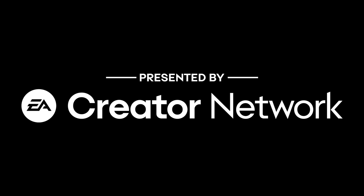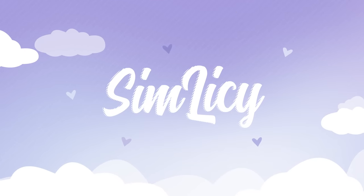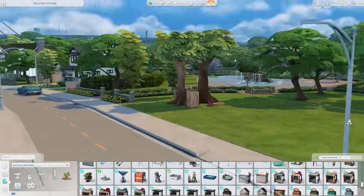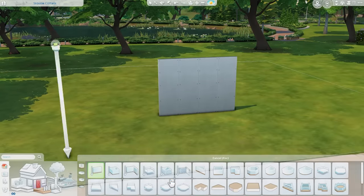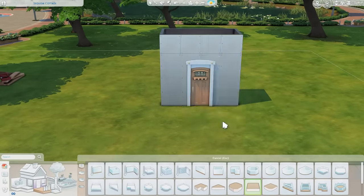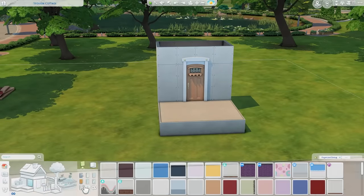This video was made possible by the EA Creator Network. Hi guys, it's Sunlessy here, welcome to another speed build. Today I am building another family home using the Growing Together Expansion Pack, and I'm building in the world of San Sequoia, which is the world that came in that expansion pack. It just came out not too long ago.